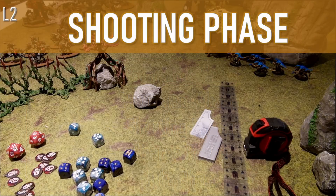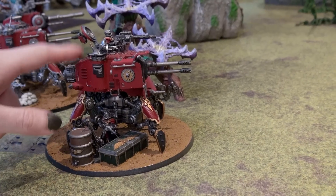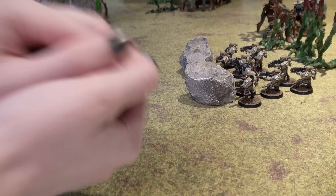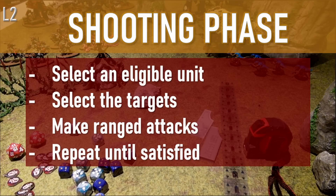In the shooting phase, there is a sequence of steps for each unit you'd like to shoot with. First, you select an eligible unit on the battlefield. Next, you select the target of that unit, and then you fire weapons. Repeat the above until all units that you wish to shoot have done so.